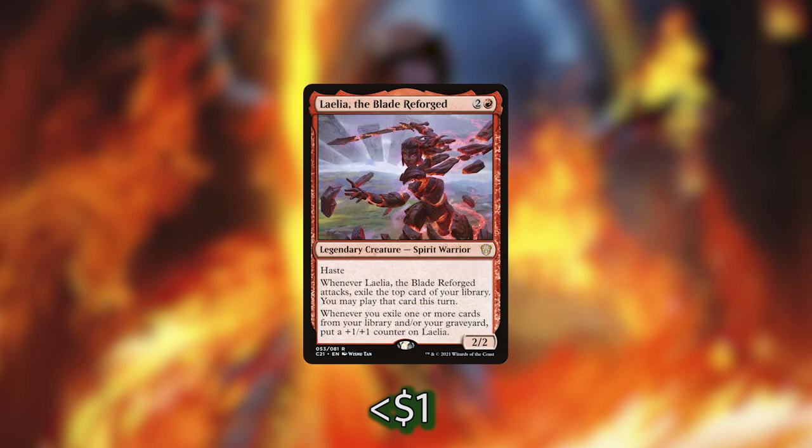We then have Laelia, the Blade Reforged. She has Haste, and whenever she attacks, we exile the top card of our library and we can play it until end of turn. Whenever we exile one or more cards from our library and/or graveyard, we get to put a +1/+1 counter on Laelia. This is a super powerful ability — she's going to get huge really quickly, and being able to swing the turn she comes out and get us some value, I really like that in this deck.